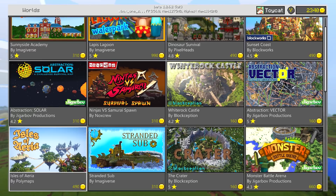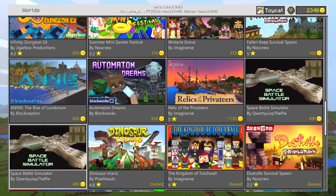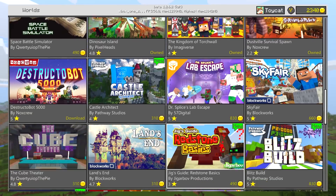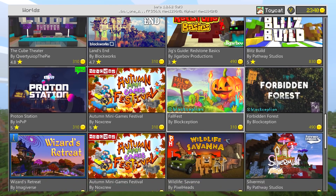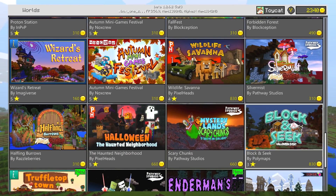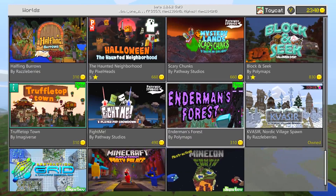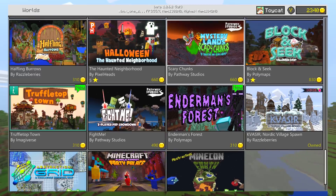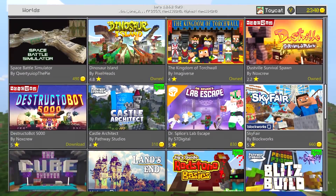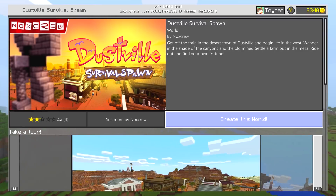The one I found with the lowest rating is a survival spawn. Survival spawns tend to have fairly low ratings, because presumably you have to buy them to download them. People want something new and exclusive — if you're going to pay money for Minecraft content you generally want something more impressive than just a basic spawn. So you can see the basic maps get low ratings.